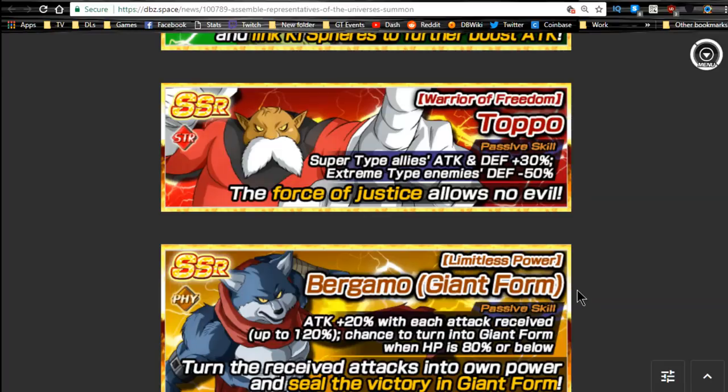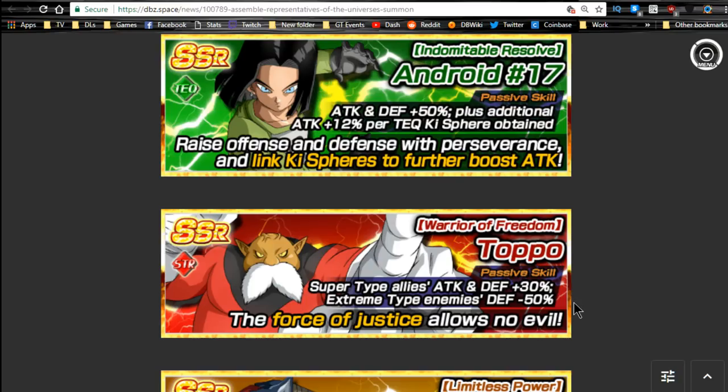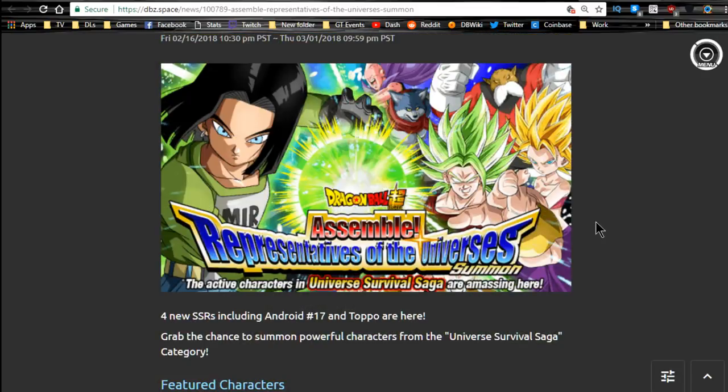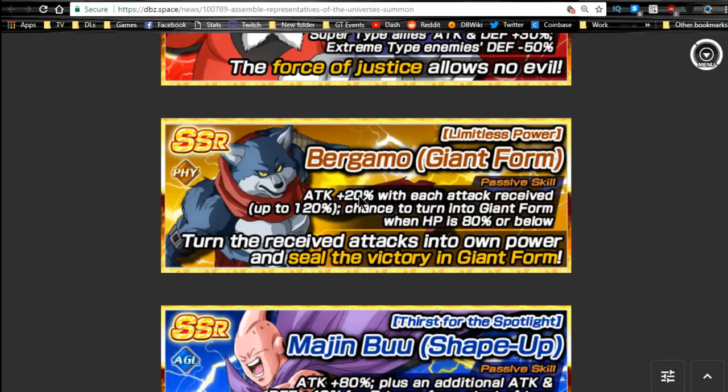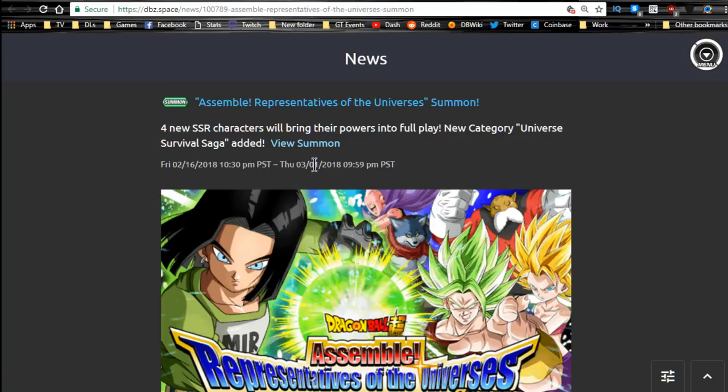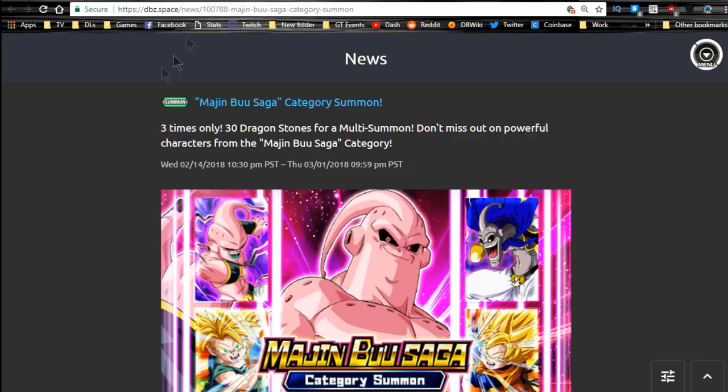All the LRs are on this banner — LR Gohan, LR Trunks, Majin Vegeta, Goku Black, and Zamasu. So you have all of them on there. This is a decent banner with a lot of good A-tier units. It's nothing you're going to run primarily on a team like an S-tier unit, but they do have good units. This runs until the first, so you have one week to pull on it if you plan on doing so.